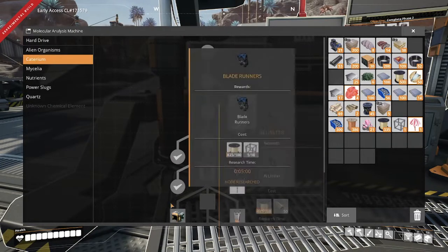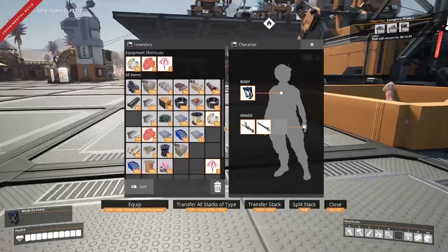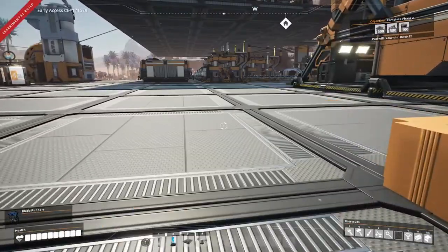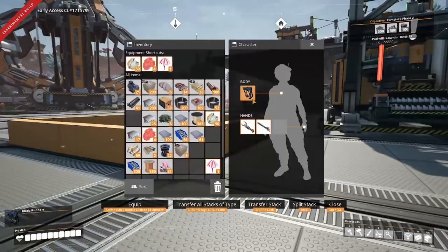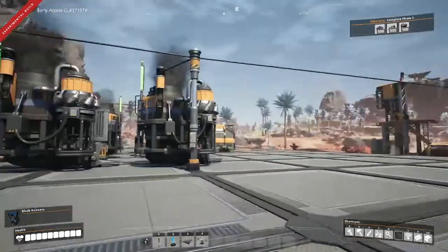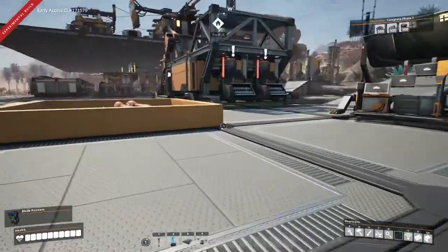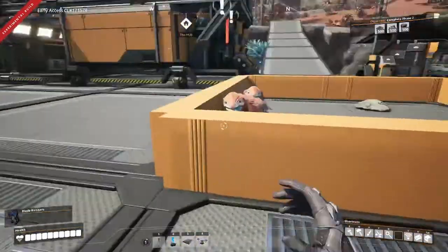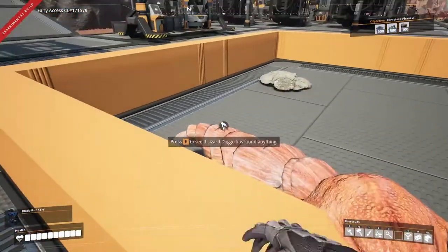With the blade runners knocked out, let's go ahead and dive into the next bits of research. I've gone ahead and equipped our blade runners — these are probably the most important early game upgrade you can get in terms of mobility, because of how quickly they let you move, how high they let you jump, and their impact on fall damage. It's going to make it much safer to traverse the cliffs near our coal power plant as well as to work on taller buildings like our modular frame factory.